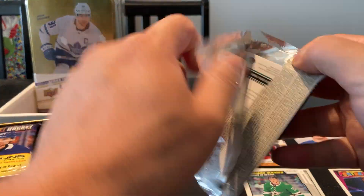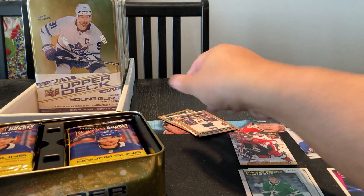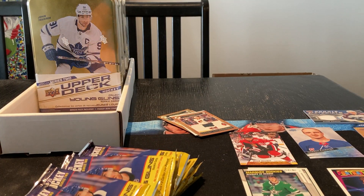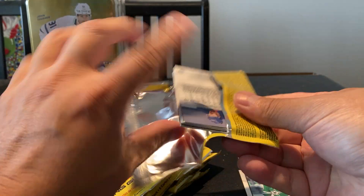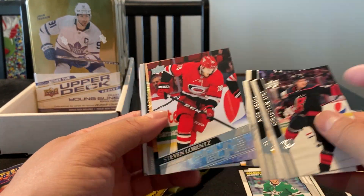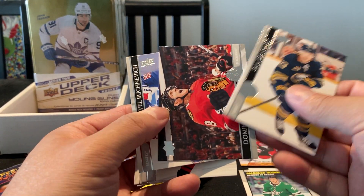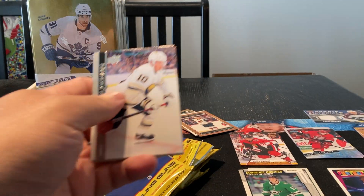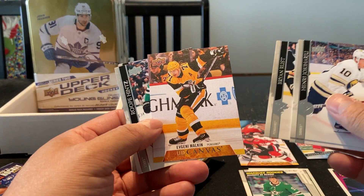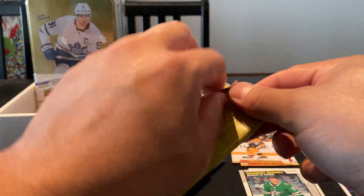Starting with our old rookie cheap pack. Soderstrom again, Nick Robertson, Thomas Harley. We got a Steven Lorenz young guns — that's still the English version — and a Jake Gensel dazzlers. So this is the sixth tin with English young guns. Let's see if my theory holds true. We got an Evgeny Malkin canvas, which means all four of the last tins are going to be all French.